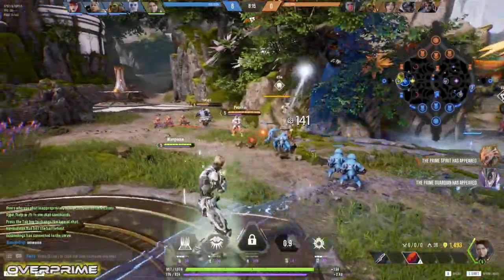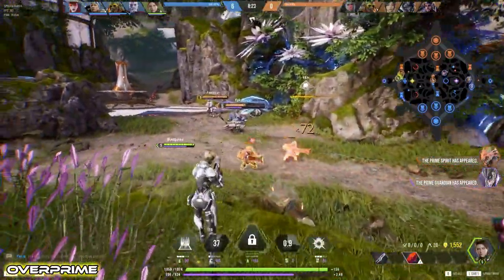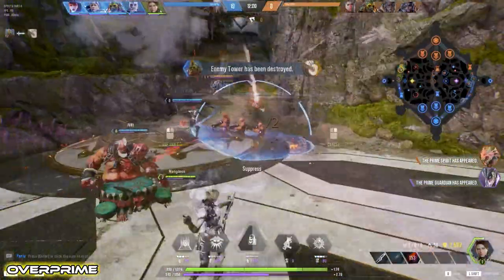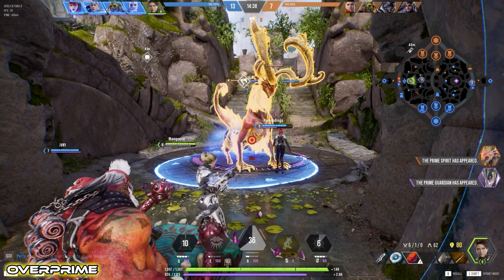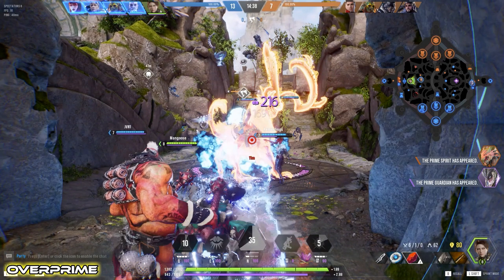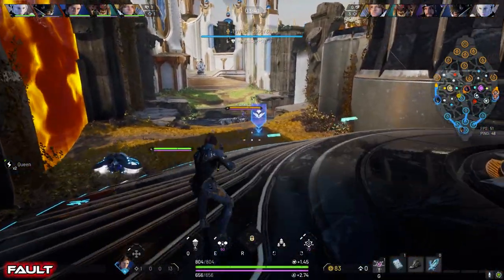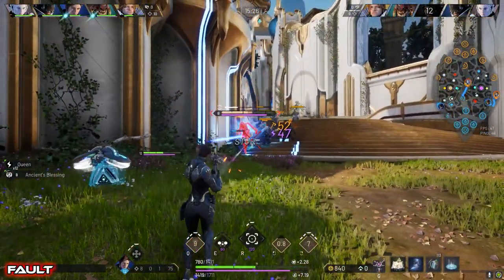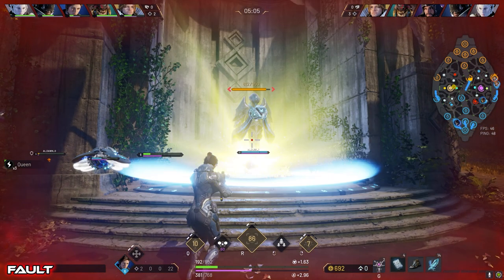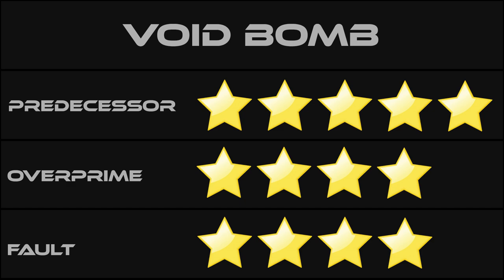Overprime's Void Bomb suffered from the same problem as all their targeted AOE abilities — the reticle would act strange around ledges. There isn't much of a sound effect pre-explosion but the explosion itself sounds really good. They have the same blur of blue with light rings coming down; the explosion is a pretty standard fireball, but you do see pieces of the actual bomb flying away, which is a nice touch. Fault's Void Bomb targets pretty well, though the reticle can get hung up on stairs or destroyed towers. Sound effect is a bit of electronic hiss into the kaboom. Visually there's the blue blur with light rings, an initial shockwave, and visible chunks of the drone flying away. Giving this one to Pred — the targeting was just easier, and that's the most important part.